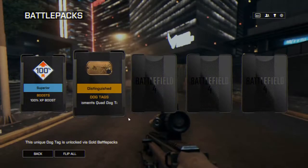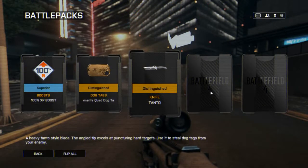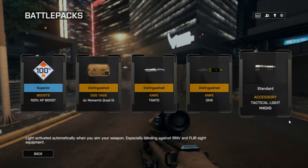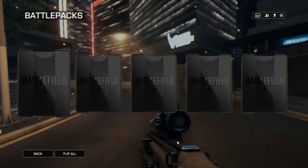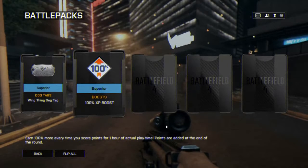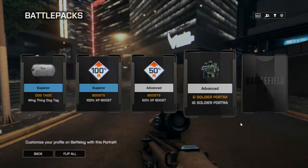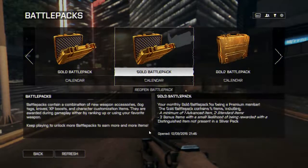100% boost - that's pretty good. Epic moments with the quad dog tag. Distinguished knife, Tanta knife, another one, oh the dive knife. And a tactical light for the M40A5 - I'm definitely going to have to use that when I unlock it. The superior dog tag - it's like a batman-esque kind of dog tag with a skull on it. 100% boost, 30% boost. Soldier portraits. And a suppressor for the Type 99 LMG - that's kind of cool.